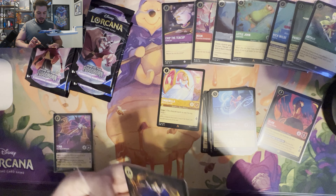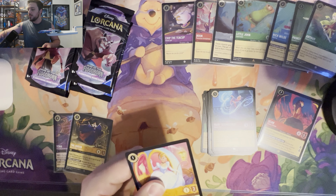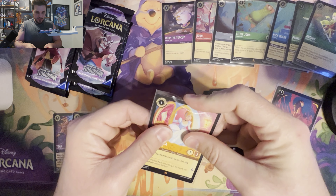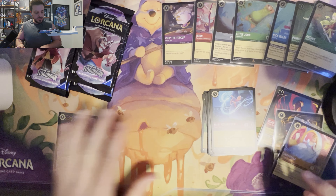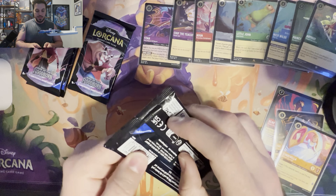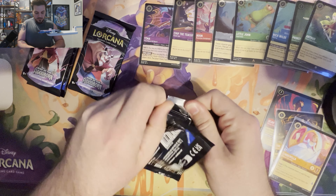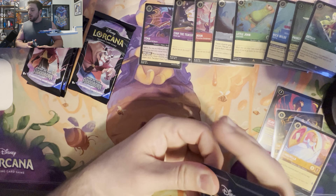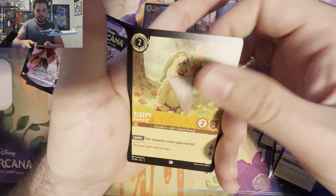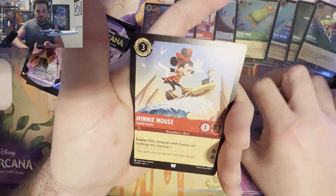We've got Improvise, Cruella DeVille, Piglet — I've seen so many Piglets and Winnie the Poohs — Minnie Mouse, Donald Duck, Daisy Duck, Launch, Fairy Godmother. Ooh nice — a Ballroom Sensation Cinderella, that's like a $12 card right there. And very nice — that goes really well together. The Queen. And wow, holy cow — this is a really good pack! A shiny Yzma! These are all money cards, that's awesome. I will take it. Let's get all three of these guys sleeved. That was an awesome pack — all of these guys are very valuable.